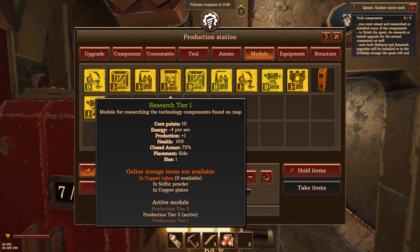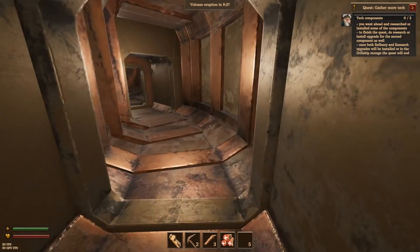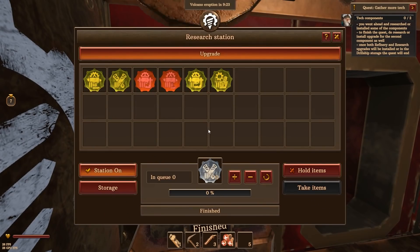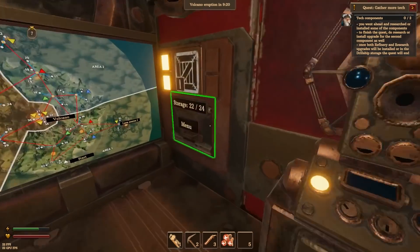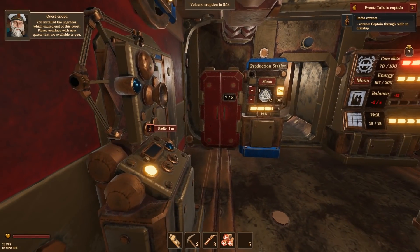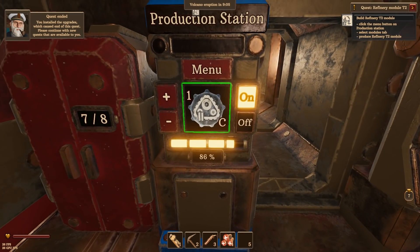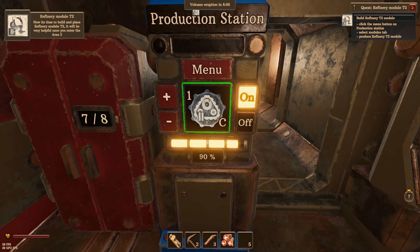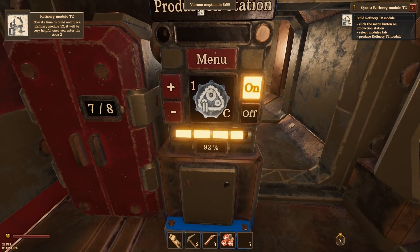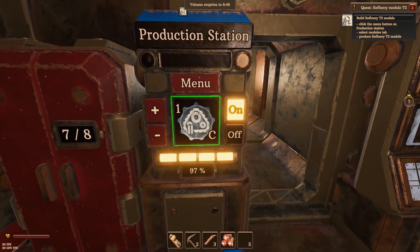Bleh. I did get the — where's the research T2? I just finished research — oh, it's because we don't actually have it installed yet. It's kind of dumb that you have to drag these over. You installed the upgrades — just cause the end of the quest. Please continue. So talk to tutorial man again. Build in place, Refinery T2. Yep, figured as much. Unfortunately, with this long period of just waiting — I don't need to go grab resources and I have no other upgrades to work on right now. I'm really just sitting around waiting for these meters to fill up so I can progress.